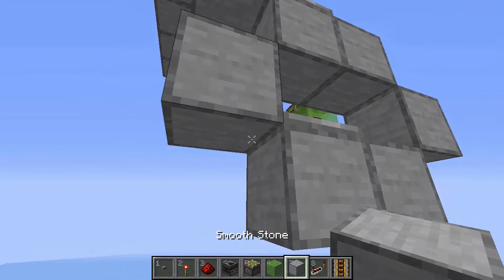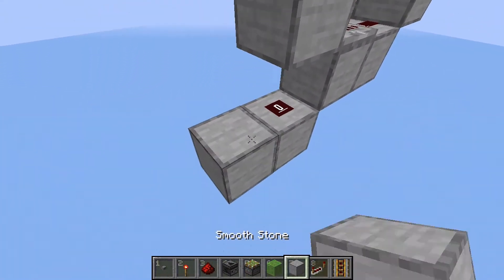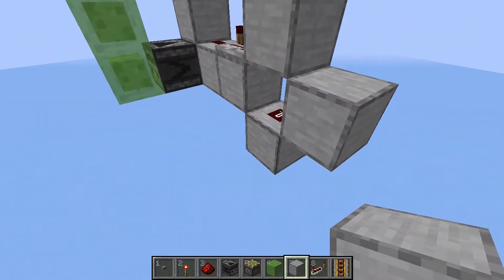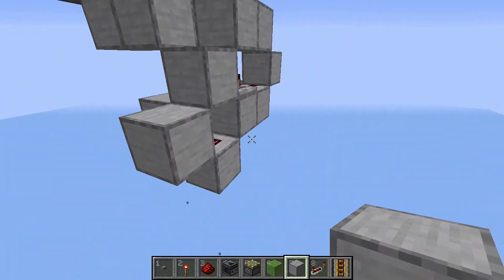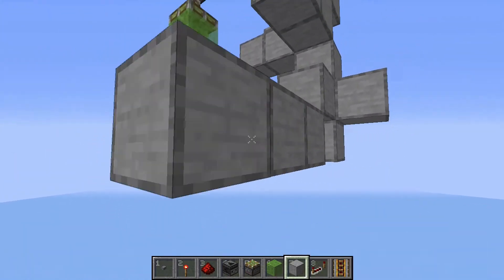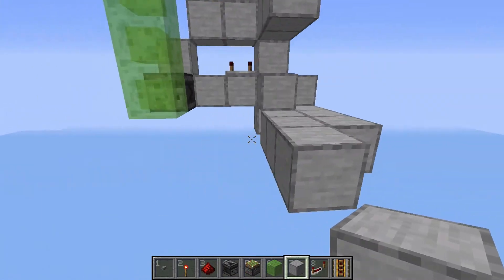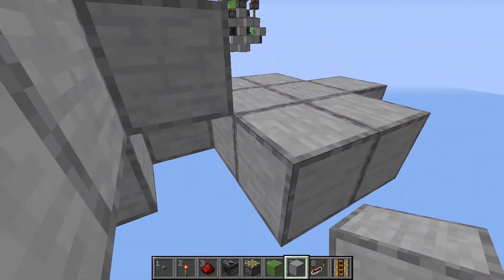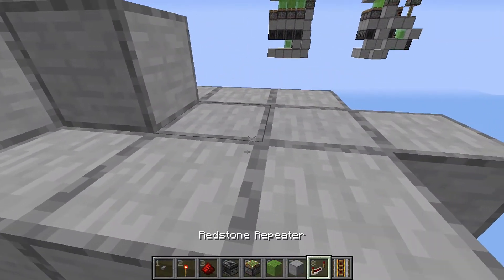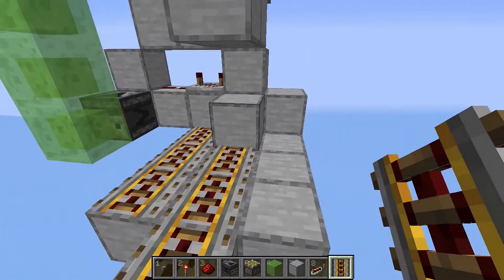Now place a block right down here and put a redstone dust on top of it. More blocks around that redstone dust on the 3 sides, like that. And some blocks to put the rails on top of — 3 here, 3 here, and another 3 over here. You can place powered rails or activator rails on top of them in rows of 3 like this.